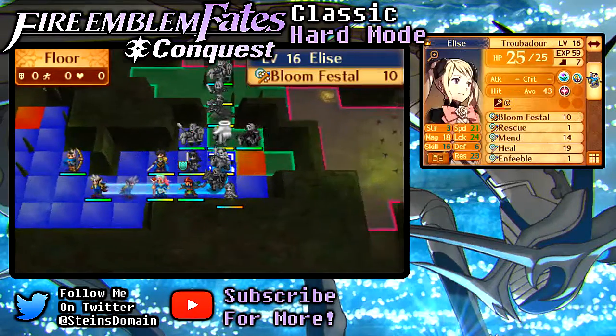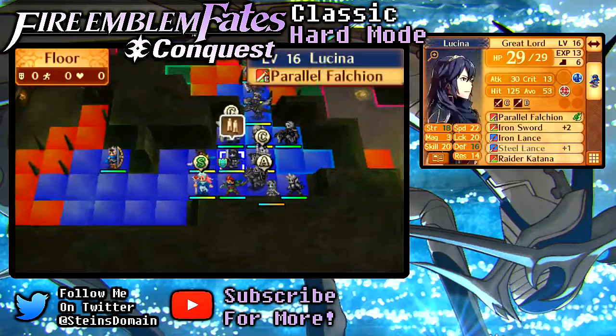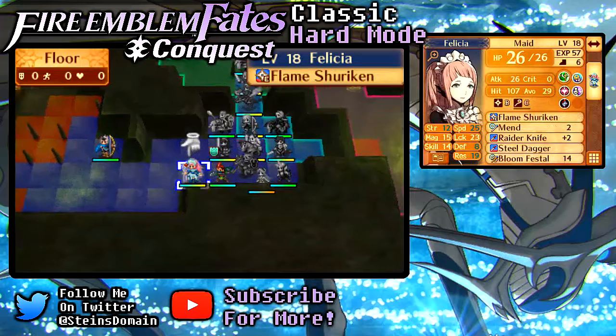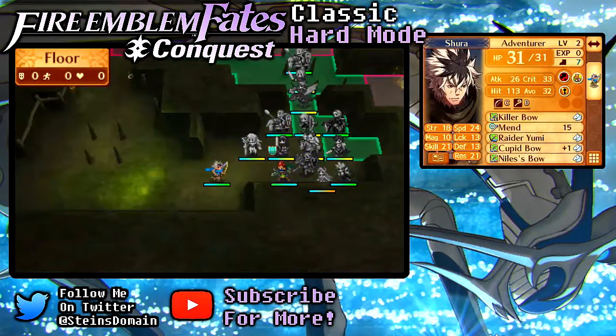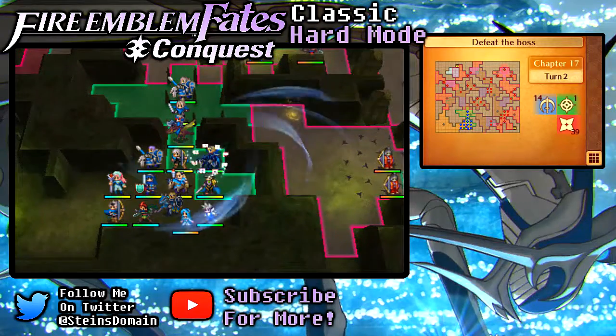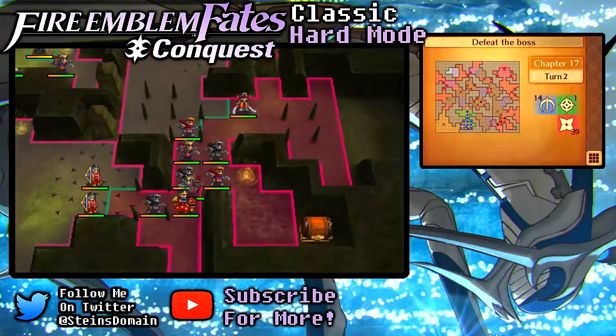Let's go ahead and put Keaton — can you move over here? That's fine. You don't use staves anyway, so Stein, you're perfectly happy just sitting right there, hoping they use Silence on you. I have two people that can heal up with staves, which is pretty cool. Oh, I didn't realize I put Leo there — he's using books anyway, so it's not a big deal.